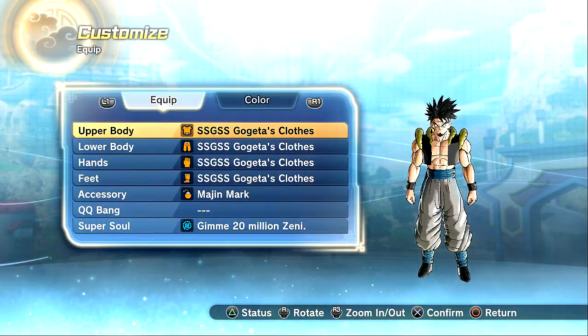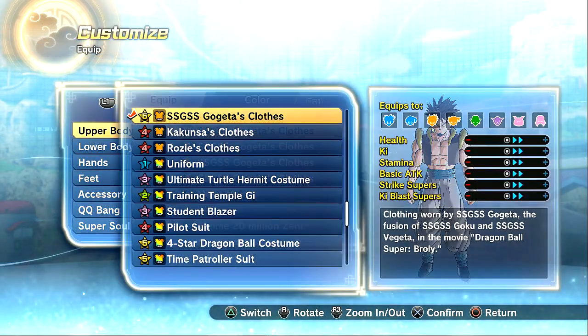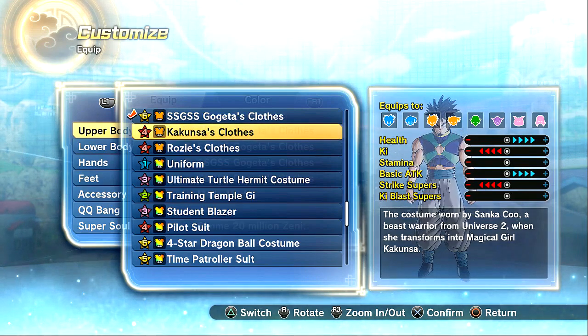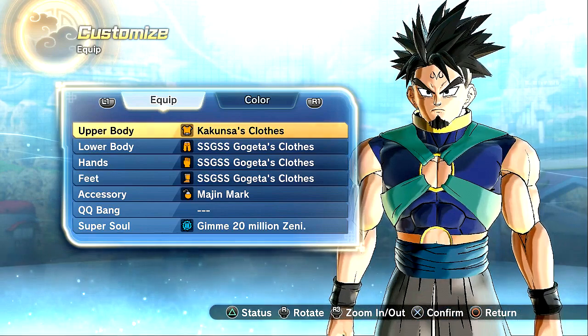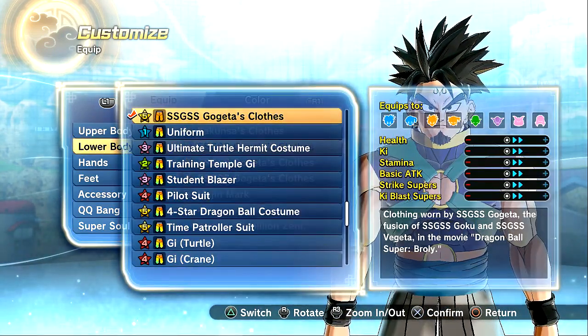Alright, my friends. Now we're going to walk through all the new costumes, and yes, the males can wear Kakunza and Rosie's clothes. Oh my God. So basically this increases your health and basic attack while decreasing ki and strike supers. The costume is worn by Sanka Koo, a beast warrior from Universe 2, when she transforms into magical girl Kakunza. I think that was the cat-wolf-like character or whatever. That's quite the costume — I'm a big fan, man, looks fantastic.